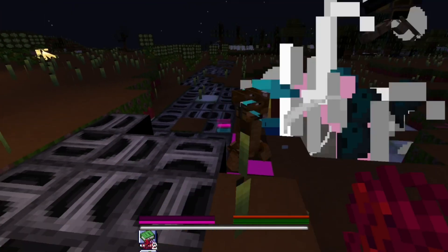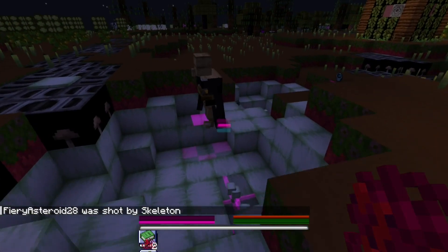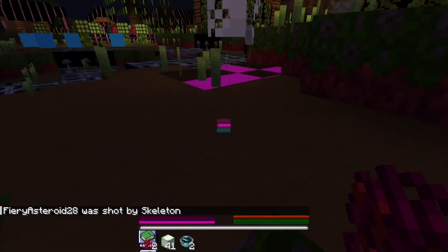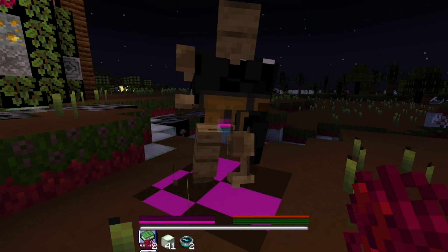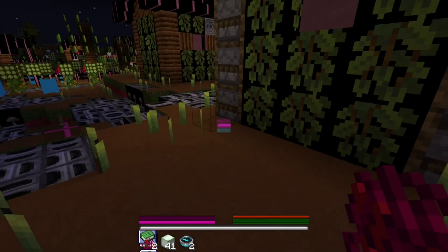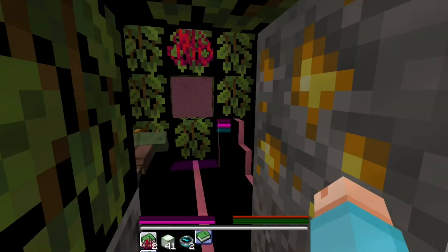I cannot see skeletons at all. Those are chest creepers. What is this — a brewing stand? I can't see. My iron golem — wait, it broke. That's why it's different. So now it's like half chest, half enderman, half wooden fence maybe. The blocks that are supposed to be transparent aren't actually transparent.